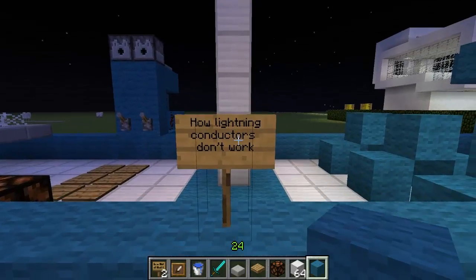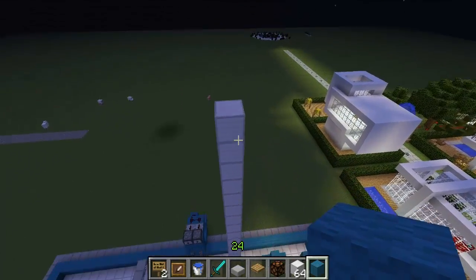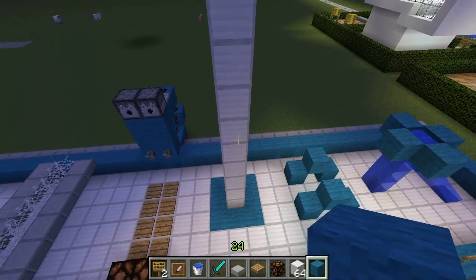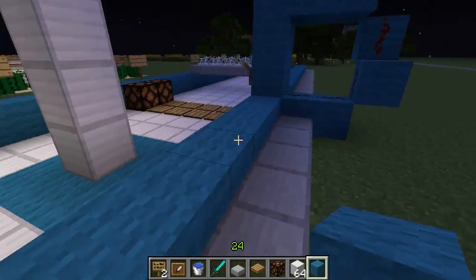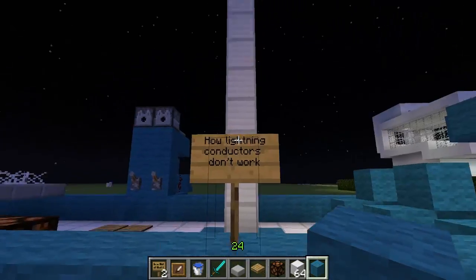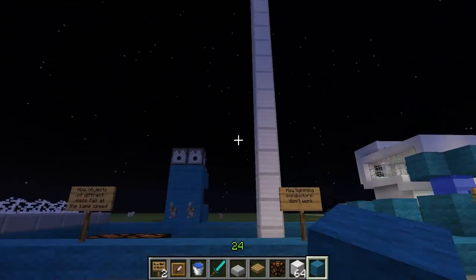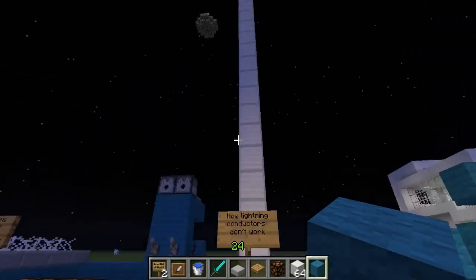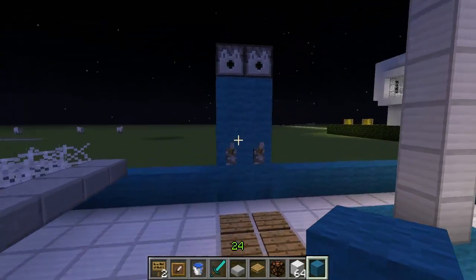Another thing is how lightning conductors don't work. I did loads of testing with these back in a few episodes in Dimension Island, really hoping to get one working, but lightning just strikes randomly. Perhaps it's not completely random, but big iron pillars have nothing to do with where it will land, whereas in real life a big iron pillar would have a very significant effect on the lightning's route.